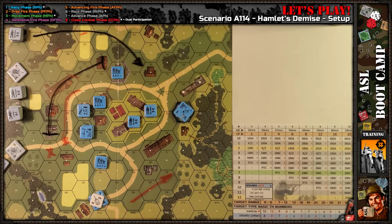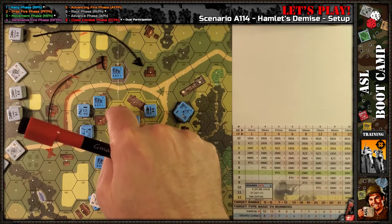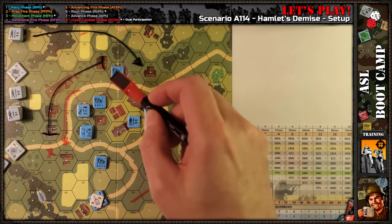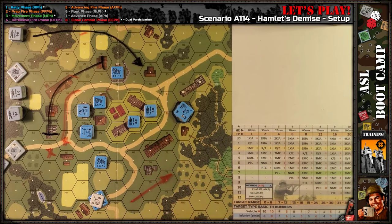That's pretty much it for the German setup and the scenario analysis for Hamlet's Demise. The next video will be turn one — everything will be concealed, I'll place the sniper counters, and we'll do turn one. Should be a quick turn — it's probably going to be these guys moving on with little to no defensive fire depending on if I can see anything or if I want to fire, because these will all be concealed. We'll kick off turn one in the next video whenever I get to it. Thanks for watching — please give me a thumbs up, please subscribe. If you made it this far, post in the comments and say 'I watched the whole thing.' I'll see you in the next video.